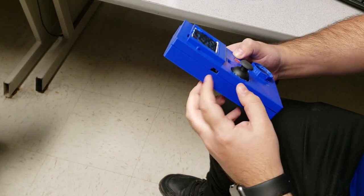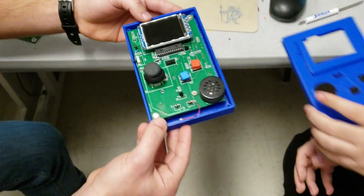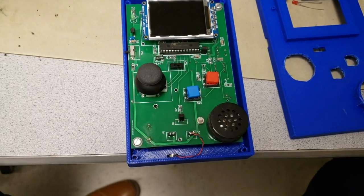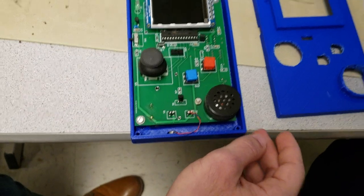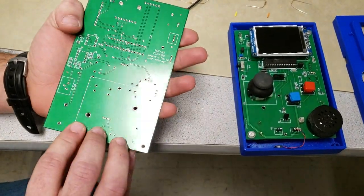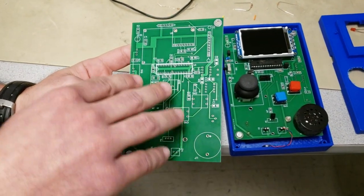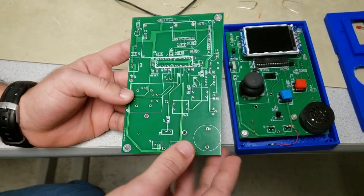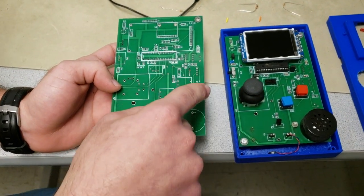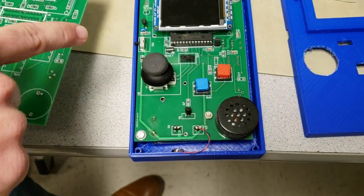We can open it up and talk about the circuit board. The entire design of the device is custom — we designed the case, the printed circuit board, and programmed the game. This is the printed circuit board. It's a two-layer board where we use surface mount devices, which allowed us to save space by putting different components on both sides. You can see the different input components: the joystick, the two action buttons, and the accelerometer, which is underneath the TFT.